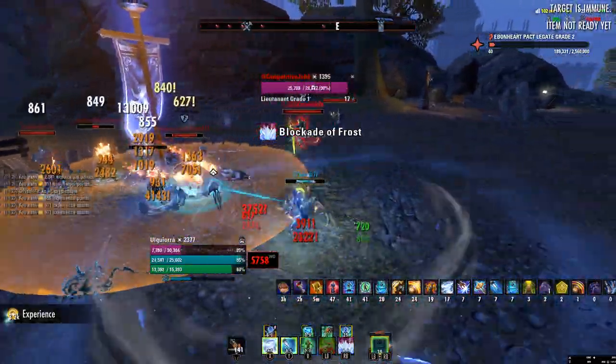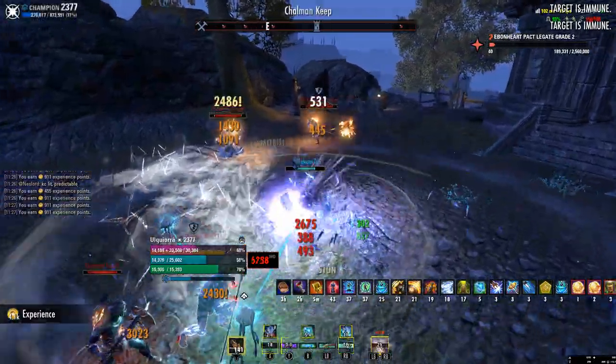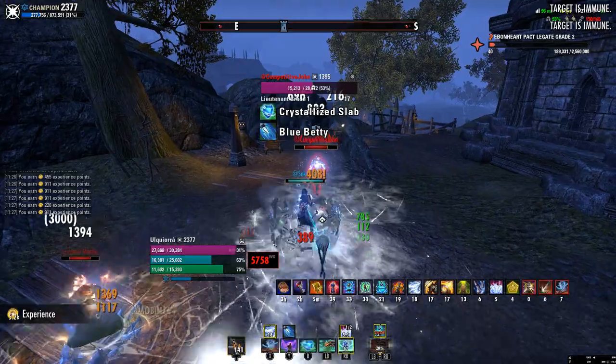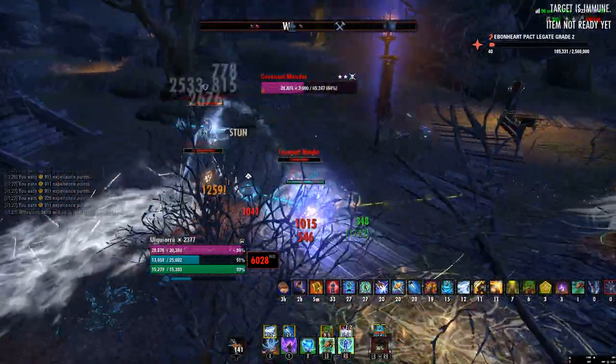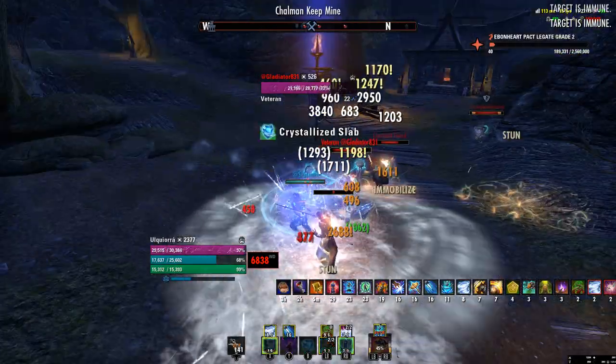Hey guys, it's Cigar, and today we're going to be going over my Magicka Warden build for the Firestorm chapter. I really like this build a lot. I feel like it's one of the best 1vX builds that I've really found during this patch. And honestly, it's really crazy to see Warden be actually viable again, especially a Mag Warden. It's a lot of fun, and I definitely recommend checking it out.